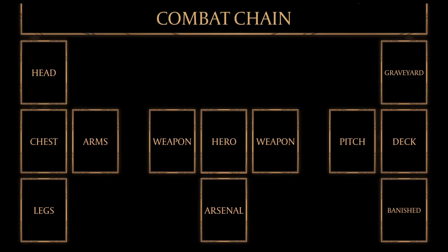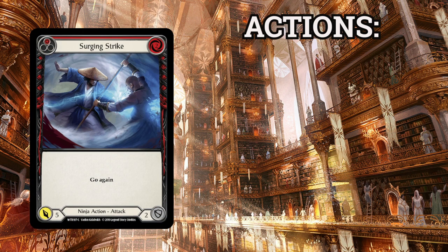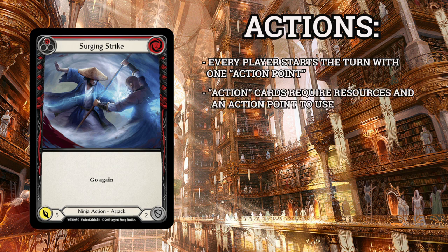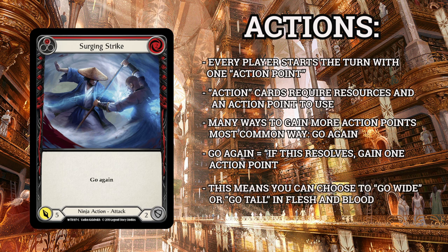So now that our hero is fully dressed and ready for battle, how do we play the game? In order to play Flesh and Blood, we need to keep track of two important factors: actions and resources. Every player will always start their turn with one action available, commonly referred to as an action point. If a card has the word 'action' in the small box at the bottom, it's going to require an action point to use. There are a number of ways to create additional action points, and the most common one is Flesh and Blood's main keyword: go again.